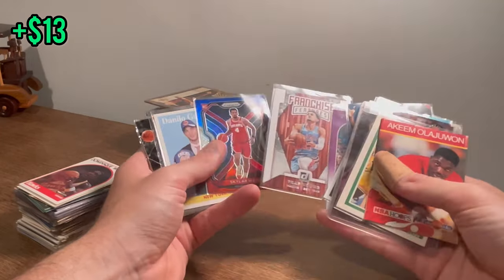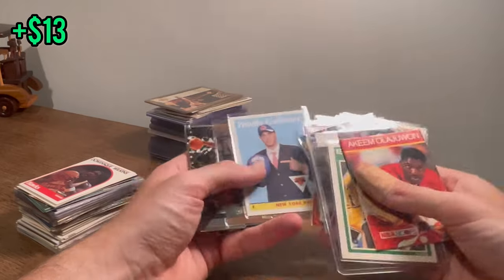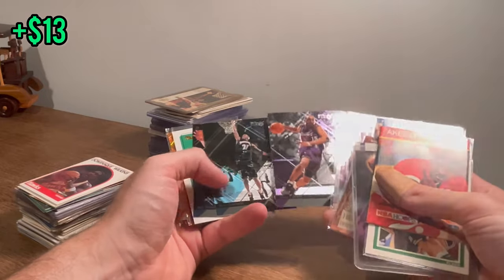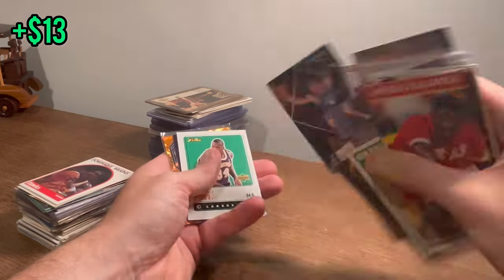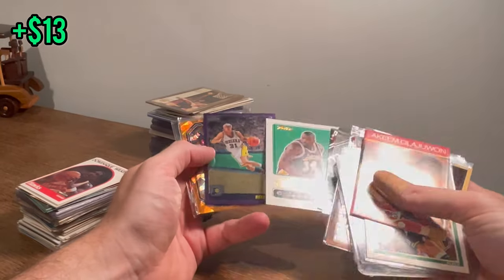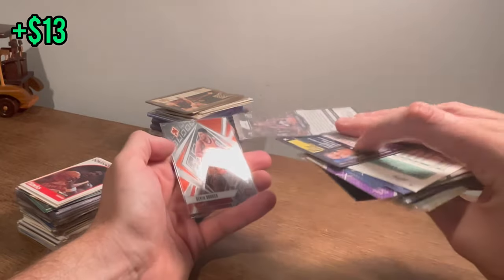Franchise Features Trey Young. Skylar Mays red, white, and blue. Gallinari rookie. Topps MVP Alonzo Mourning — that's a cool card. Vince Carter second year. Dirk second year. Shaq Retro. Nice orange ice Jordan Clarkson — that's a cool card. Devin Booker.